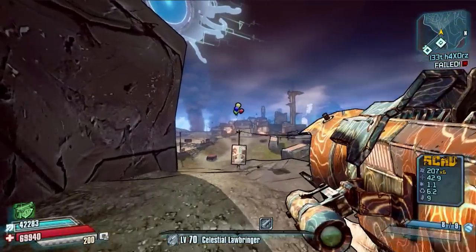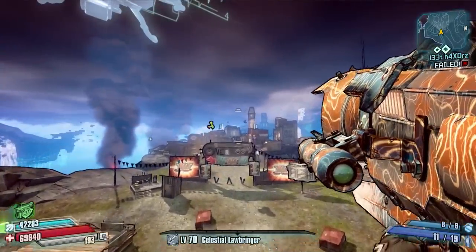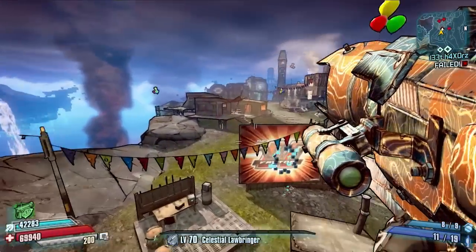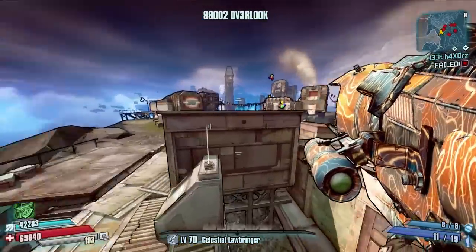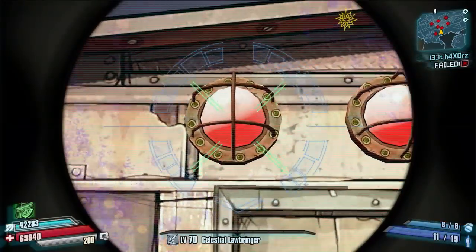It's pretty easy to find and can be done quite quickly. Once you head into Overlook, head into the main part where all the buildings are — it's not the first, it's the second shack just here. There you go, that is Claptrap's hidden room.